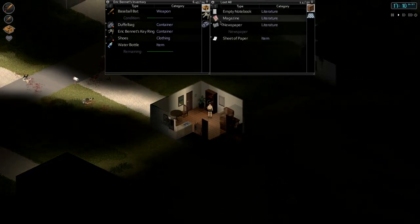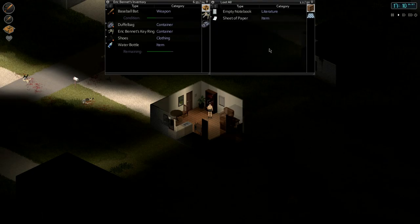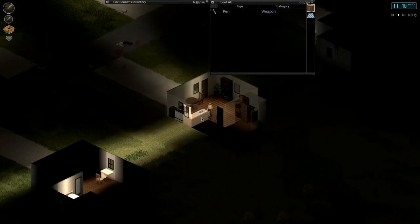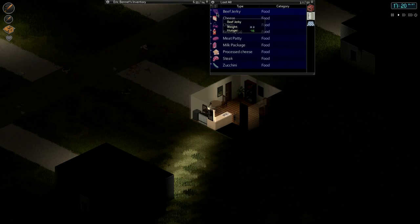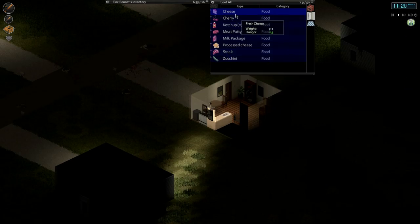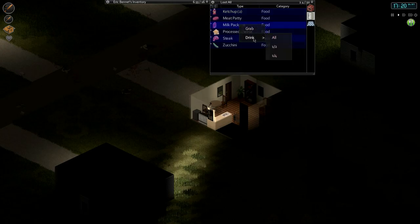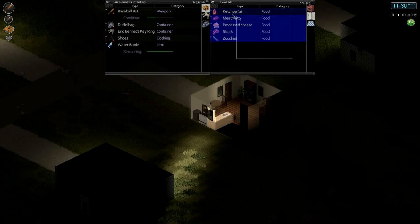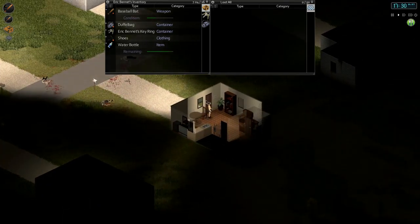Let's do a quick check here — we got literature, magazine, newspaper. That's awesome. Can I slow the time down? Nothing in there. Did we already go through it in here? No we didn't. Let's eat all the beef jerky. Slightly fed — let's eat all the cheese, all the cherries. Let's drink a milk package. Well fed. Now let's grab all those and take them back.